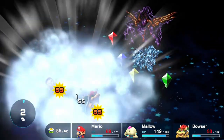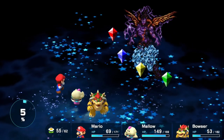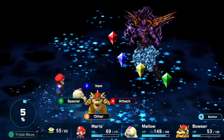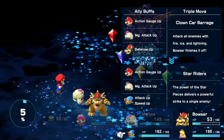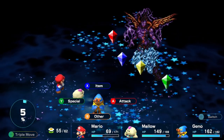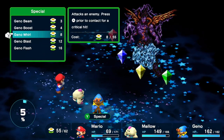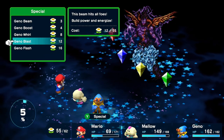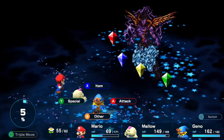Still living! Maybe switch out Bowser for Geno to attack or Peach to heal, then keep constant heals on everybody. If you do a regular Geno Whirl and hit it at the right second it'll do 9999 damage - that would be sick. Please do that.